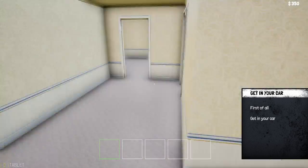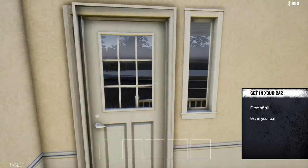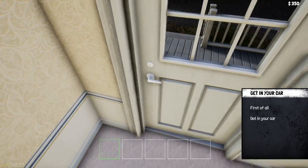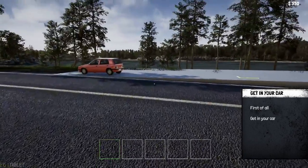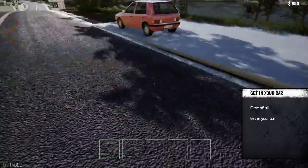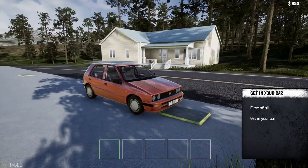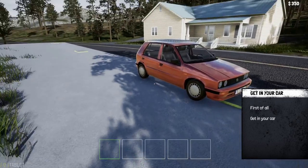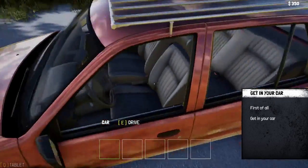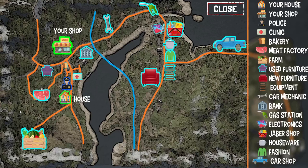Okay, so this must be our house. There you go, the door is always a good way to get out. It wants us to get in our car — we got a new car, the last one was yellow. You can see that the graphics have definitely upgraded; I think they're probably using the new UI engine.